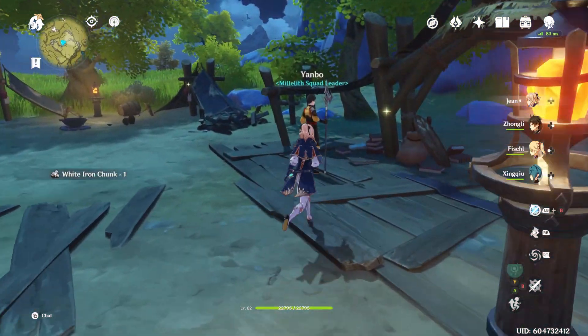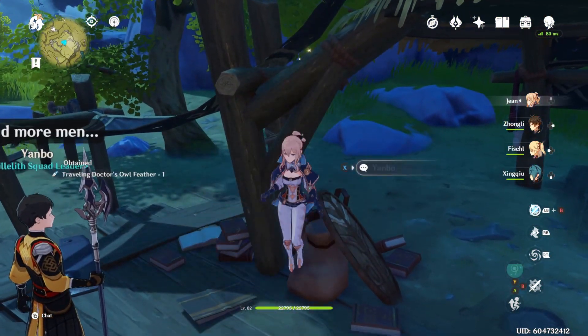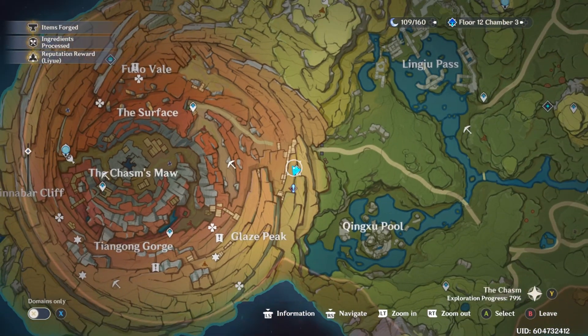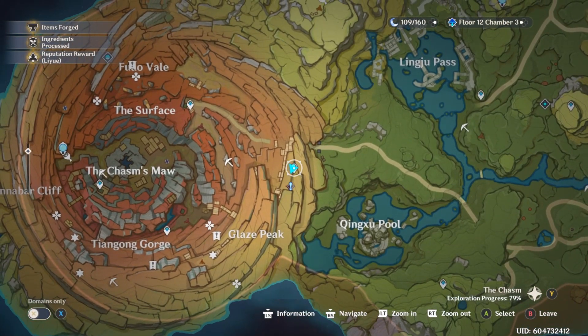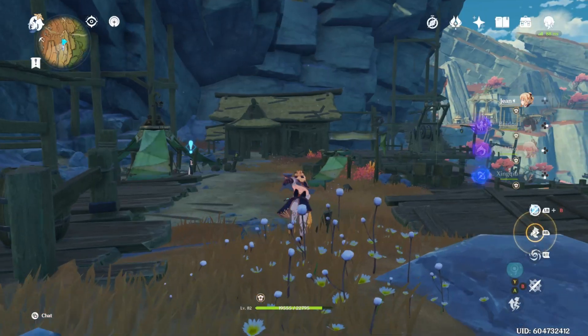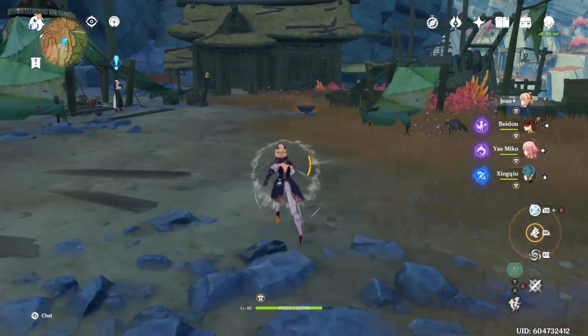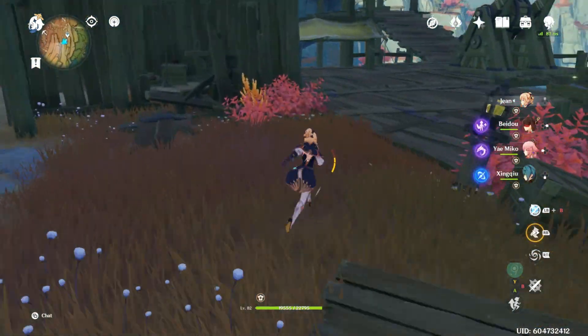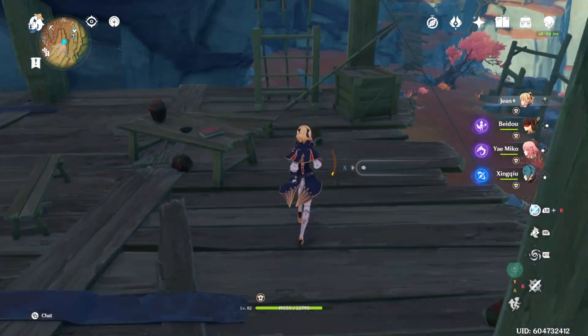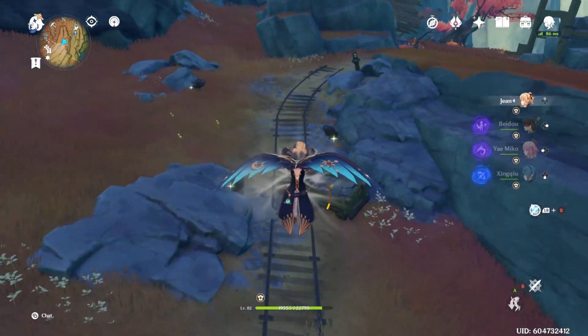Now the next place that you will want to go is right here to this teleporter. Now that you have done that quest and you have those maps, you're going to want to head this way. Follow my lead — and this is going to be how you get inside of that room.